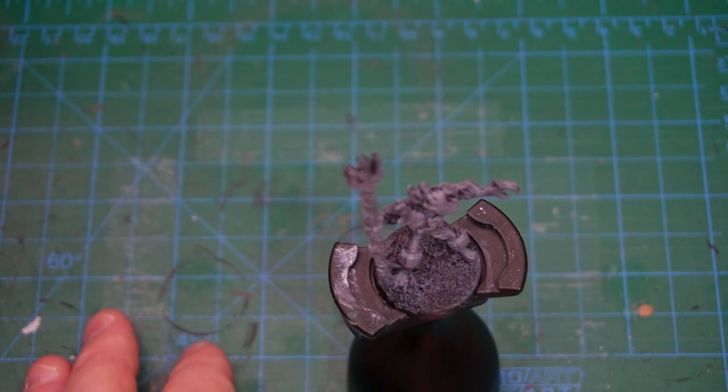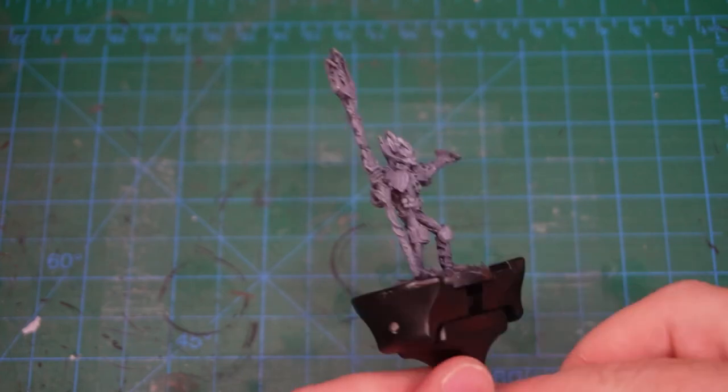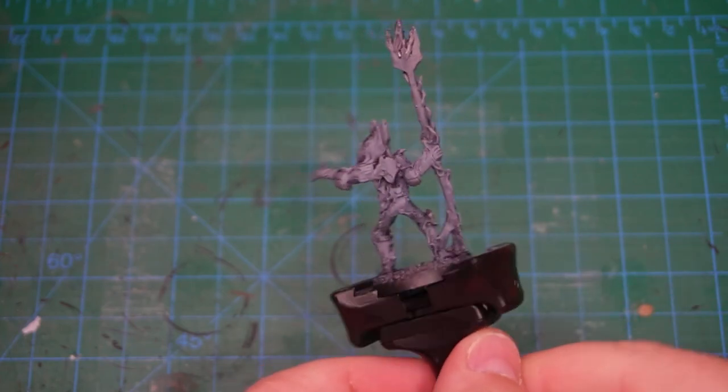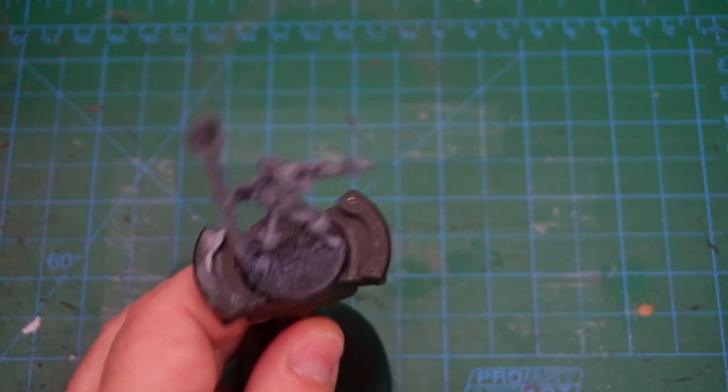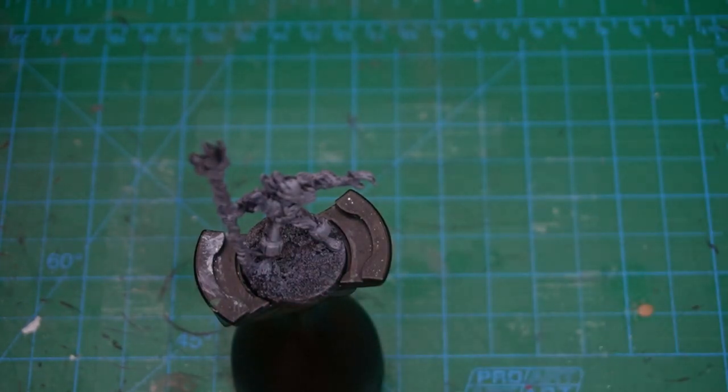Hopefully I have this set up correctly and you can hear my wonderful voice. As you can see, black prime, heavy grey dry brush, just to start showing off some depth. We're going to grab the base Korax White by Citadel Color and give it another heavy dry brush. This will just pick up the absolute higher points on it. I'm going to go heavy from the top down.